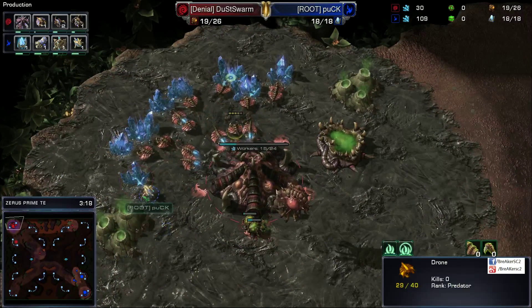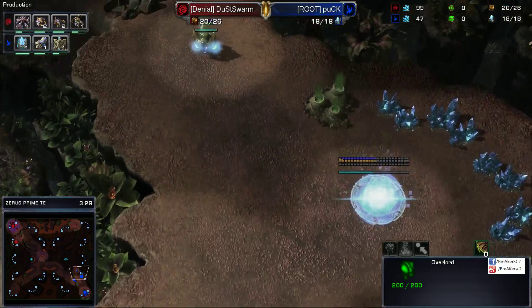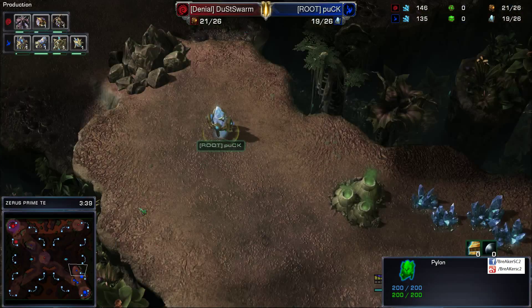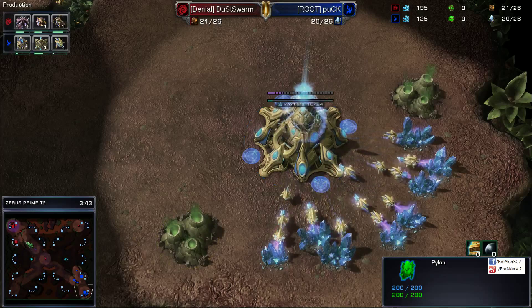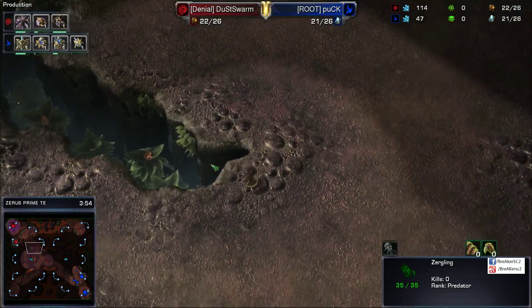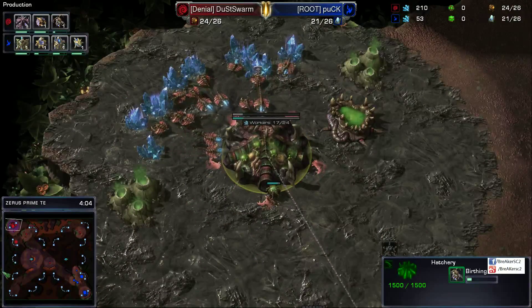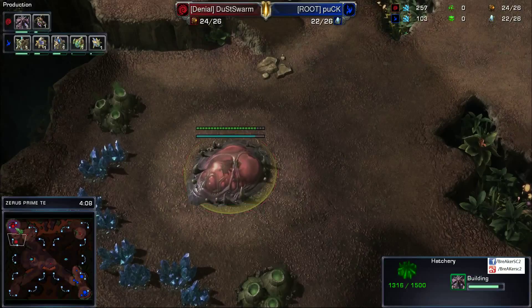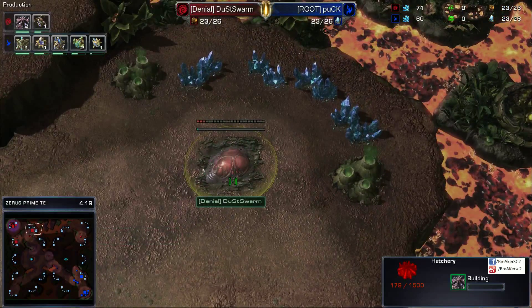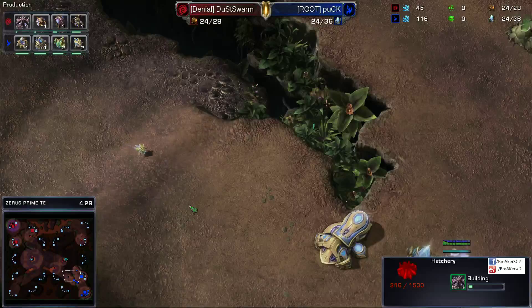Looks like the probe tried to get away with some harass here and didn't quite cut it. Now pylons are going down left and right. Dust Swarm is just going to keep on moving out across the map, and we're going to have one queen queued up after the other. Oversaturated at the main is quite the normal thing, and the third going down really early for Dust Swarm — actually, this is a rather timely opening, and I'd say it's acceptable given both players' spawning positions.